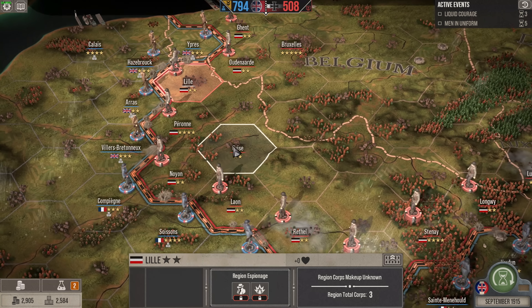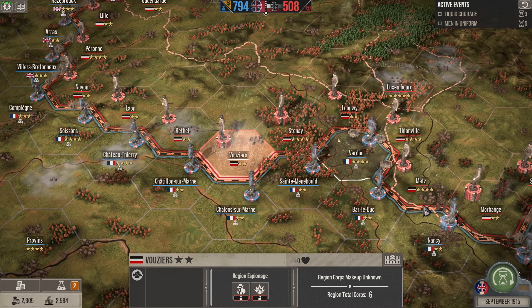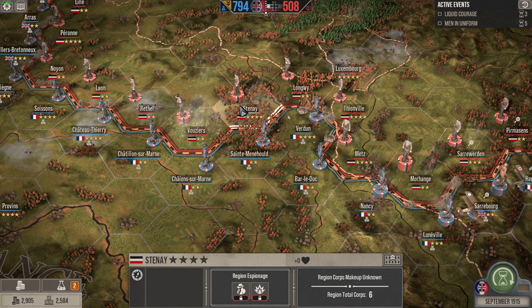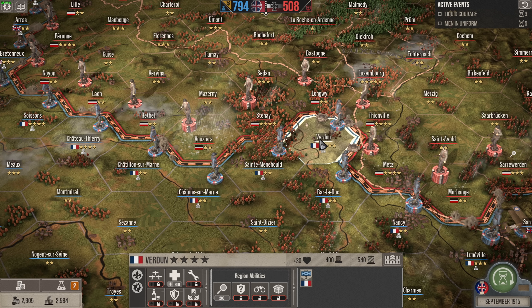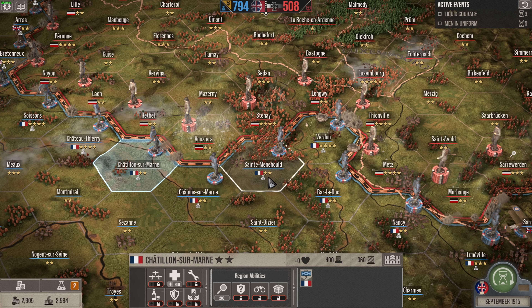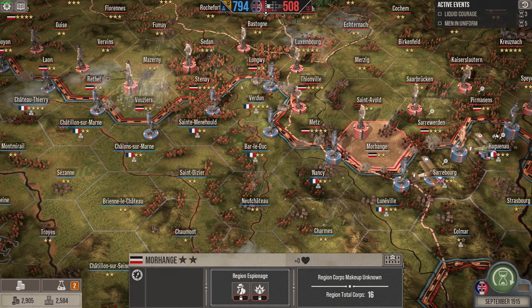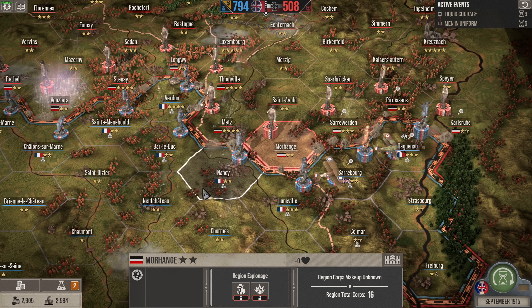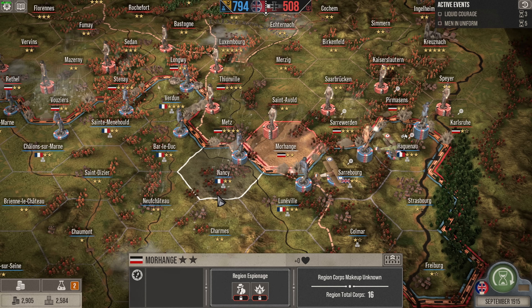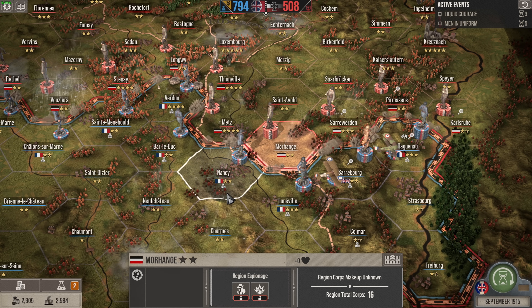The enemy have had a wiggle. Apart from down here — they've moved forces over to Vouncers and Stannes. We're going to have to grab some troops from somewhere, particularly in Saint Meanhold. They keep wanting to have a look around here. Mohan Chaz — wow, that is extreme. They have 16 cores there. I can't find 9 to take that; I'm not too sure how to deal with that.